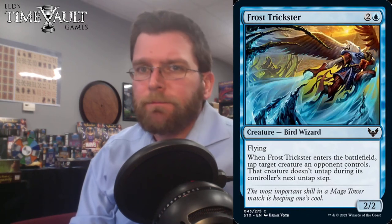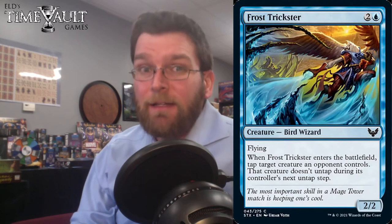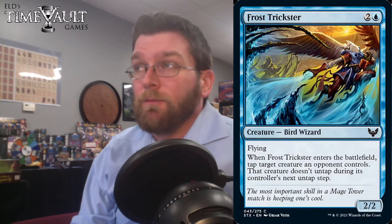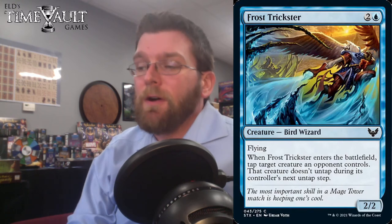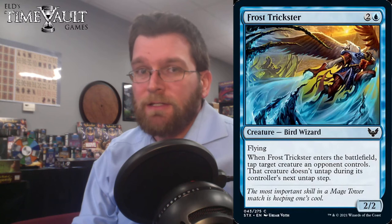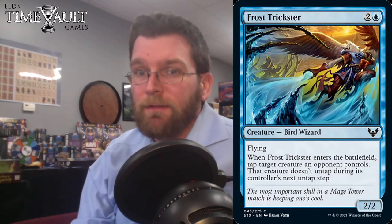Frost Trickster: 3 mana, 2/2 flying. When it enters the battlefield, tap target creature an opponent controls and it doesn't untap. So we have a flying Frost Lynx. Frost Lynx was very strong in the M sets when blue-white was the only color combination you could reasonably go. This is pretty impressive — I am very impressed with that card, one of the stronger ones I've seen so far for pre-release.